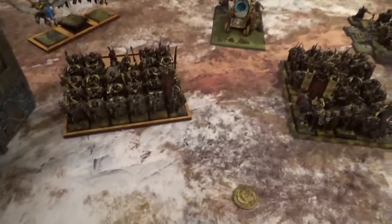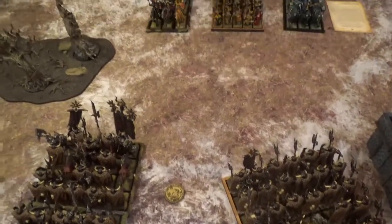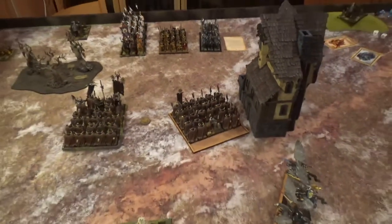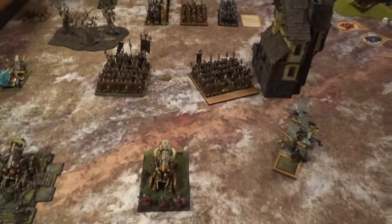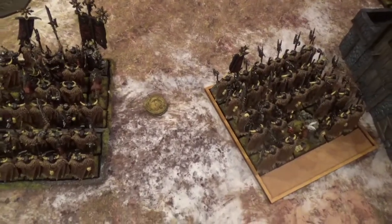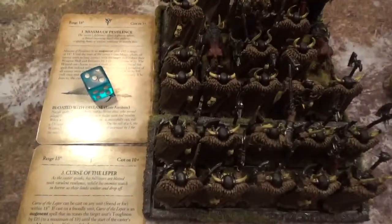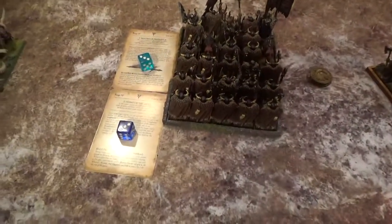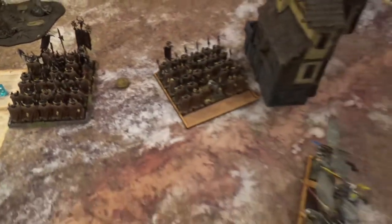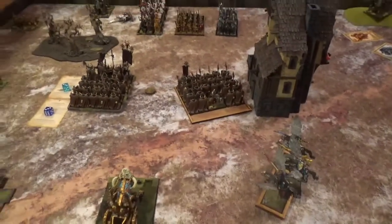Chaos turn two: I moved up — not all the way because I want the Comet of Cassandora to be able to hit. I moved up the chariot. In the magic phase the Comet didn't come down. I got off Miasma, lowering weapon skill and initiative. And Curse of the Leaper — three more toughness there. In the shooting phase I killed one knight and two Men at Arms.